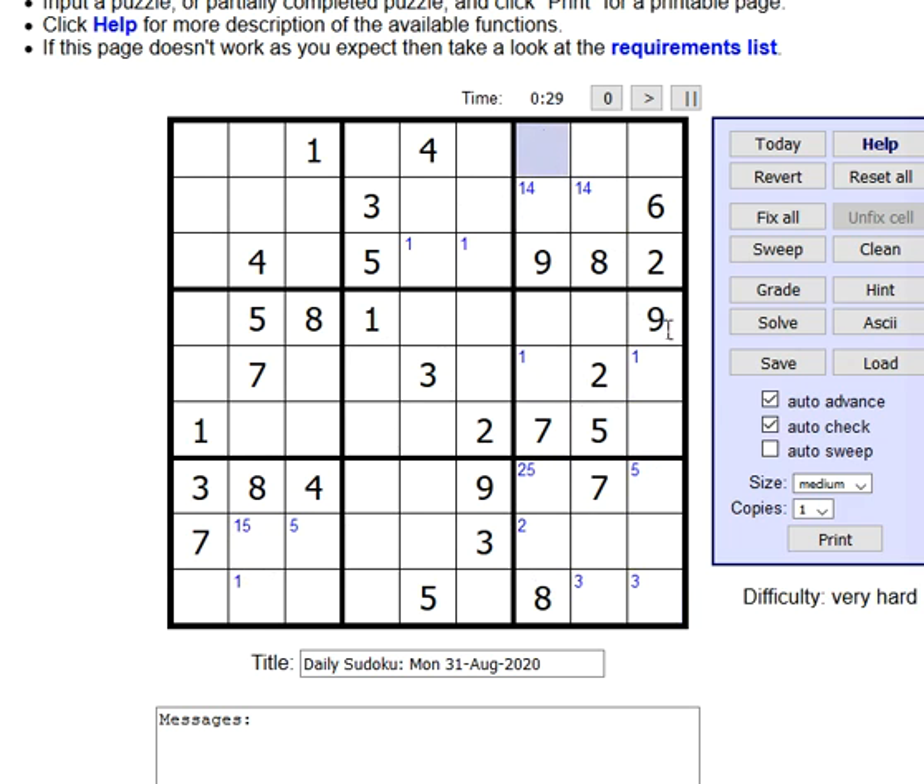We have five, seven, five, seven — so this can only get five, this can only get seven. This is now a three, this makes this a three, this makes this a three — here, here, and here.